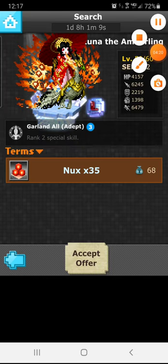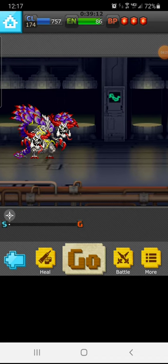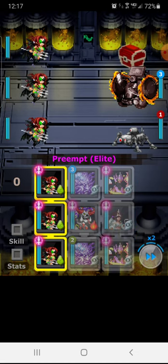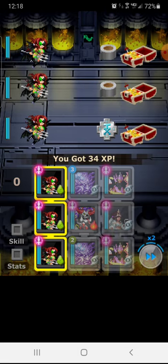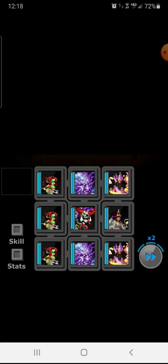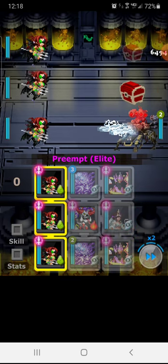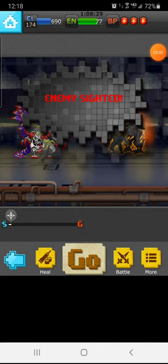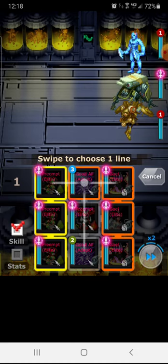The game has DnD elements, specifically in the class system. These little green characters I've been using are rogues. Rogues are commonly a lot faster. There are also champions, who are usually tankier with higher HP and attack. With rogues, you usually have higher speed and abilities like preempt, which allows you to attack first — that's actually really strong in the game.